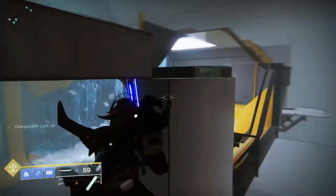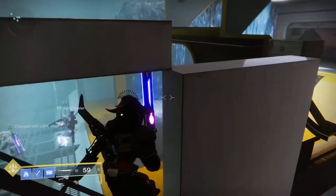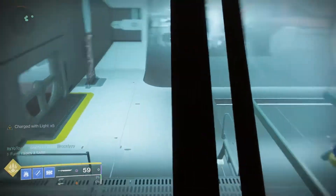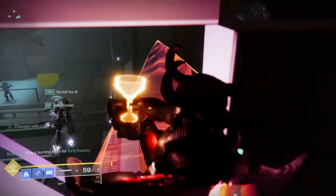So you're just going to wedge up in this little space right here like so. There are a couple other spaces here underneath this and above that you can actually get it to proc, but this is the easiest spot. So then you're going to just wait for Aatrox to play a little cutscene here and crawl up the wall like a spider, and then we will go from there.